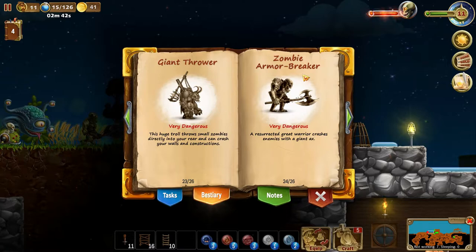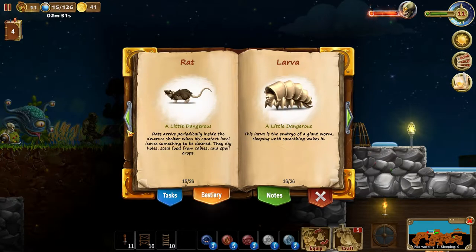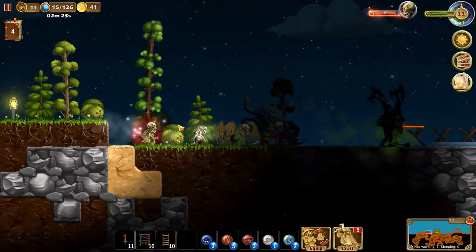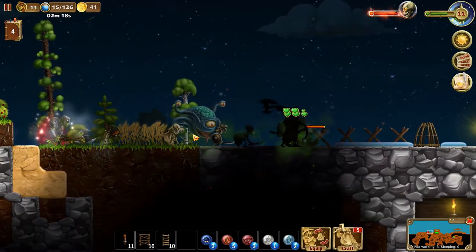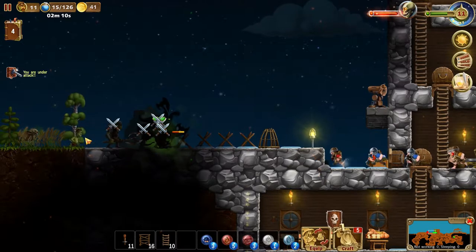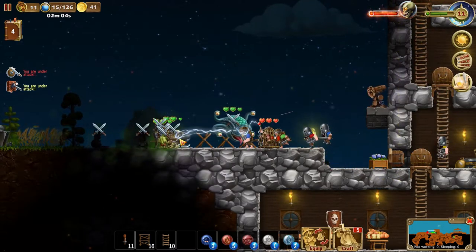Zombie armor breaker - yeah, that's the guy. A resurrected great warrior, crashes enemies with a giant axe. Well, that's not very friendly. We're getting all sorts of guys here - I think this is going to be a tough one. But let's engage! I wish I could tell the archers to go first, but I guess that's not totally possible.